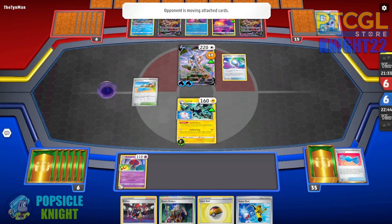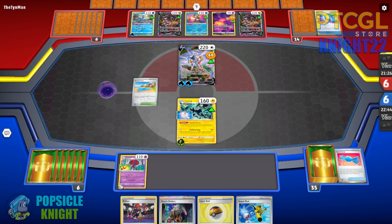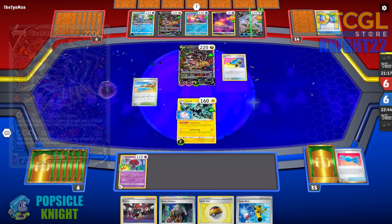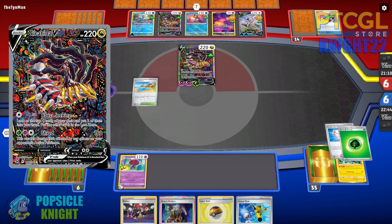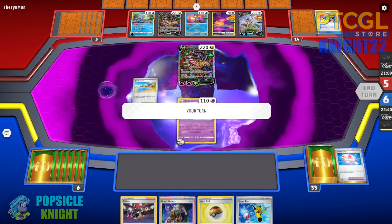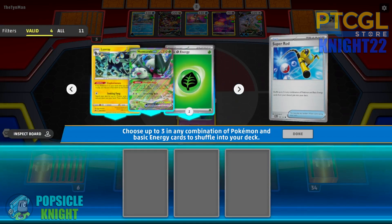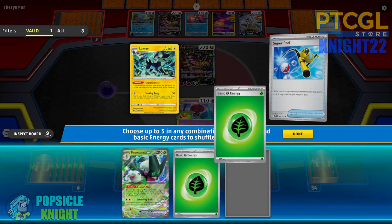If we manage to set up Inteleon, we have a potential target in Comfey — an easy prize to help catch up in the prize exchange. After this turn, I believe they'll be able to deal a knockout blow on one of our Pokemon. They use Shred — that's enough to knock out our Luxray, which is actually an ideal setup. I'd rather they knock out Luxray than Orbital. With that, I can recover Grass Energies and Myoskurata using Super Rod to have two in our line, leaving one for Right Hand.